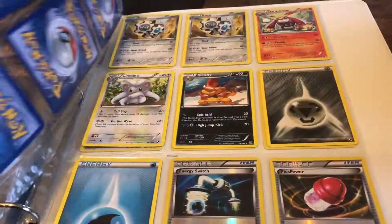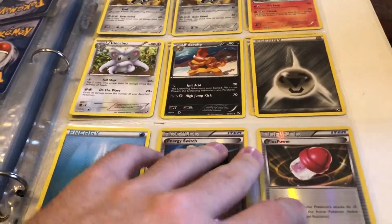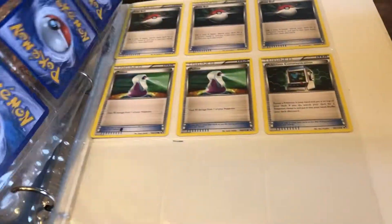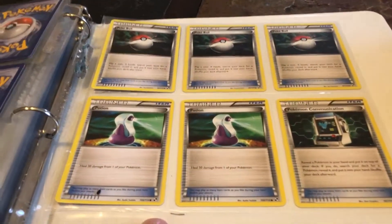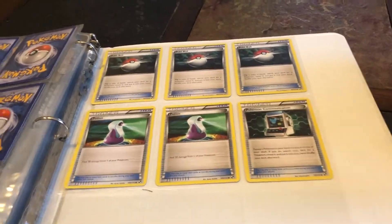More Zoroark, Scrafty — I don't think we've seen him. Some more energies. And then I believe this is the last page right here: just some more potions, Pokemon Communication, Pokeball. And that is the final page.